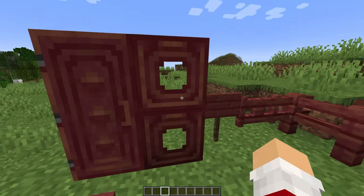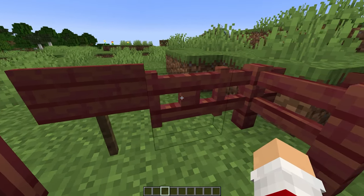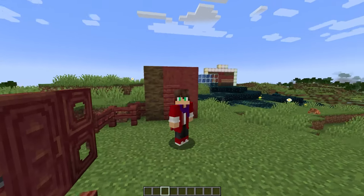This is what the wood type looks like. So this is the door, here are the trap doors, which look really nice with the hole in them. This is the sign type, here's the fences, and this is all the wood types. So it looks pretty sweet.